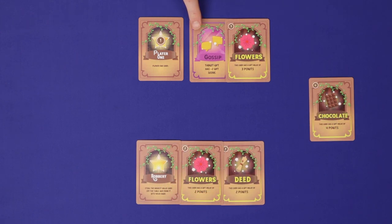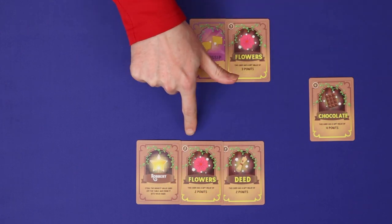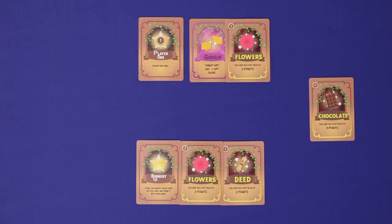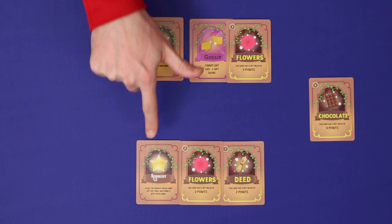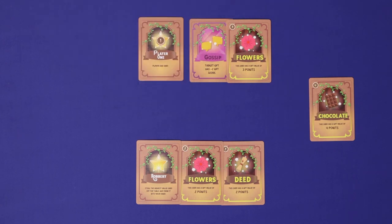Once all players have taken a turn, it's time to resolve the round. All players who did prepare cards flip them face up. Then, starting from the first player and going clockwise around the table, you will resolve any special cards that you've played — these are cards which don't show a number in the top left corner. Here player one would resolve gossip, and then player three would resolve robbery. I'll come back and explain what some of these cards do at the end of the video.